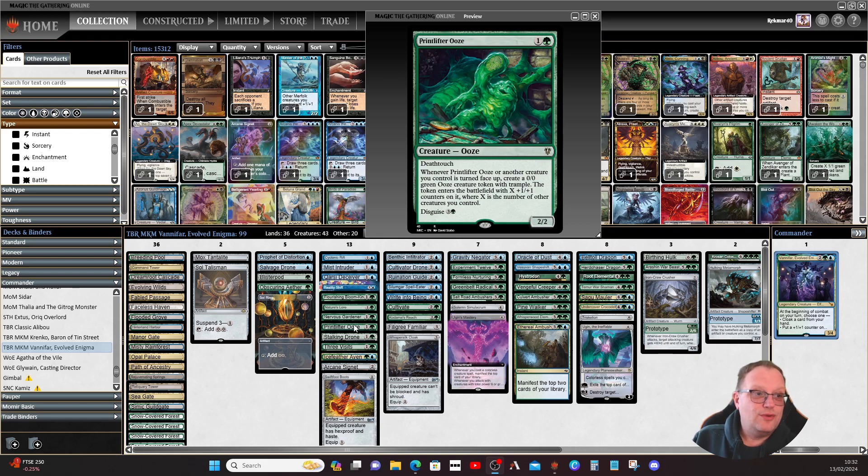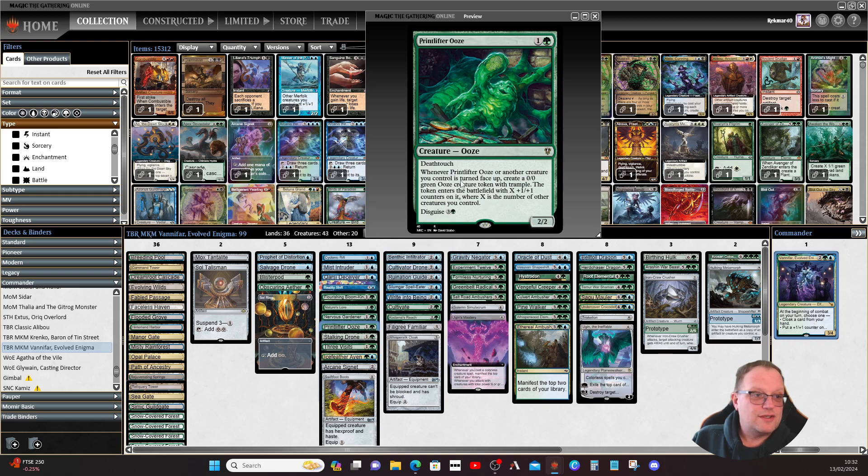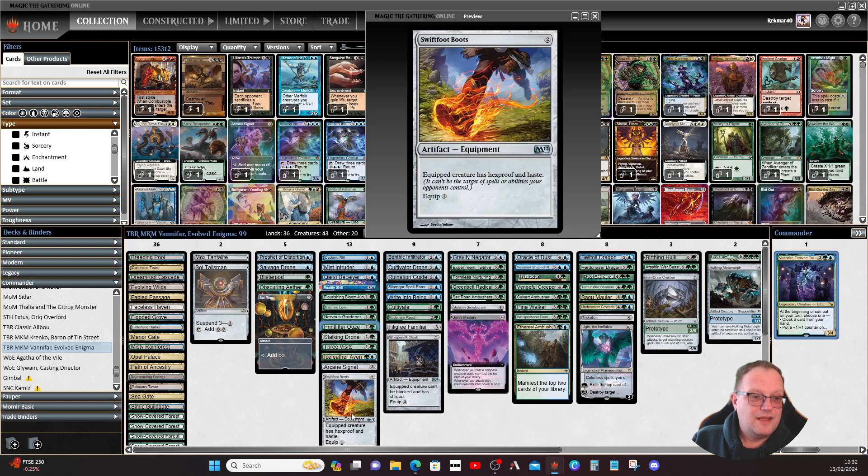Vent Lifter Ooze is from the Murders at Karlov Manor commander set. Whenever this or another creature you control is turned face up, you get a 0/0 green Ooze token with trample that enters with X plus one/plus one counters, where X is the number of creatures you control.